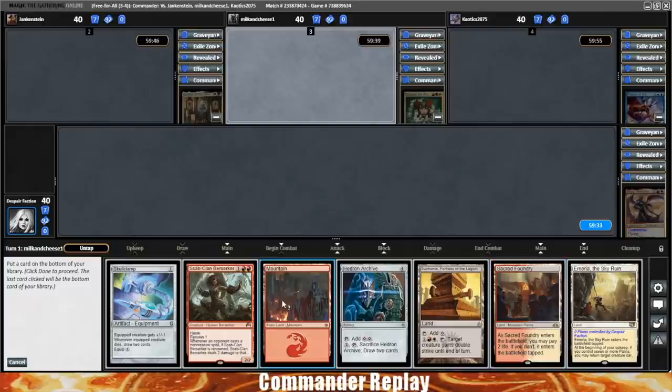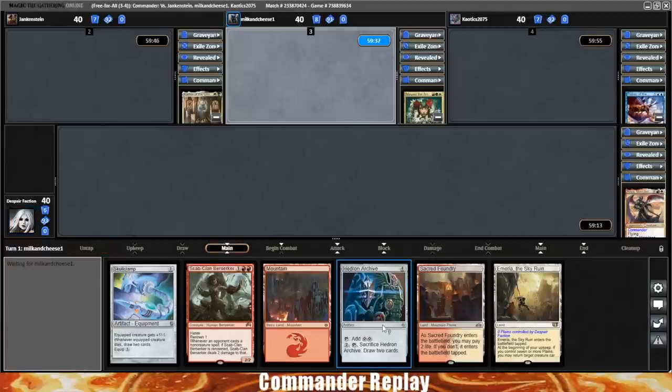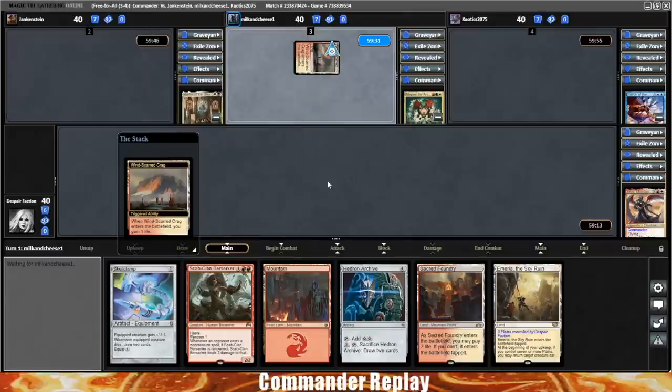We gotta put one back. We've got four lands, which gets us to Hedron Archive, but Creature or Skullclamp I think is too good. I'm gonna put back the Sunholm and just hope we'll catch a land to make up for that Hedron Archive. Scab Clan with a Skullclamp on it — if it gets shot, we'll draw a card. Should help us out pretty good.